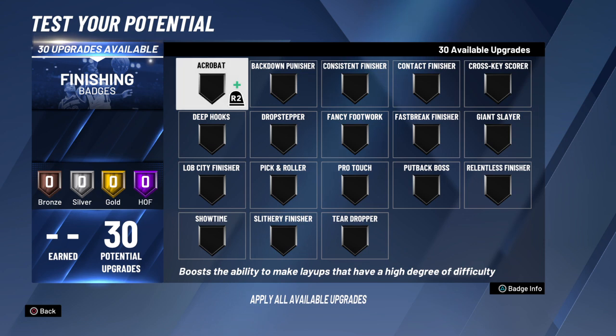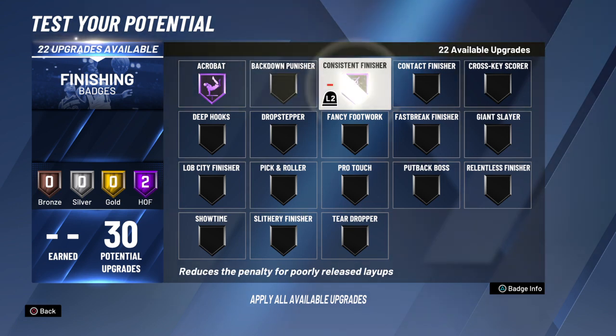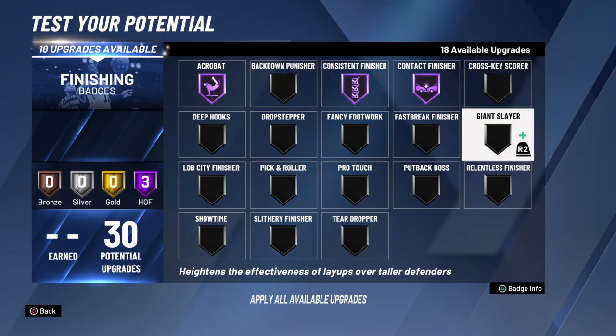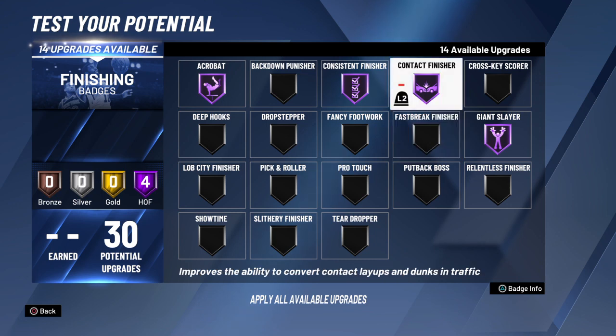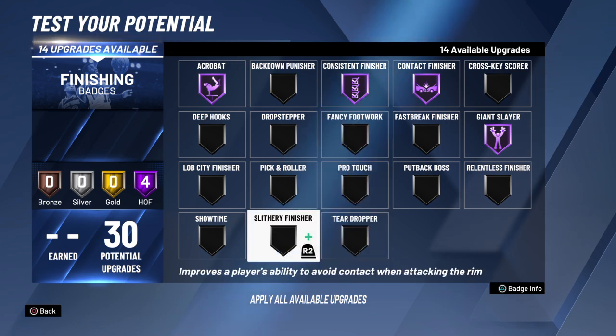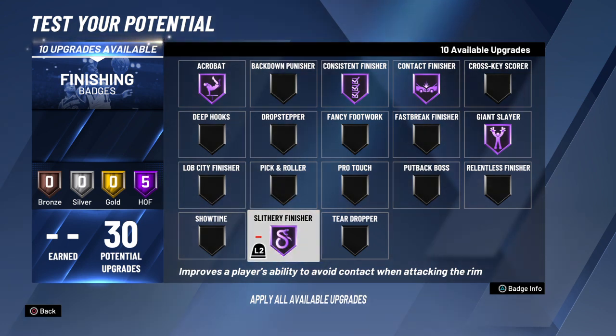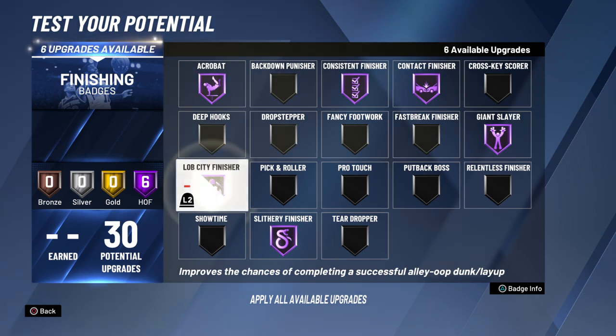For the badges, you want to give him Hall of Fame Acrobat, Hall of Fame Consistent Finisher, Hall of Fame Contact Finisher, Hall of Fame Giant Slayer — he's really gonna need it to be honest. Contact Finisher is a must. Consistent Finisher is for you personally — I prefer to have it on my players. Slithery Finisher — he's gonna need that; without it he's probably gonna get blocked all the time. Lob City Finisher — I'd love to see him catch lobs in the park.